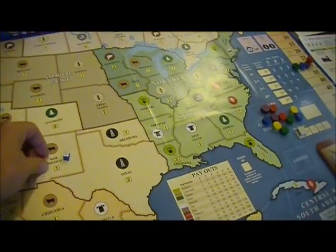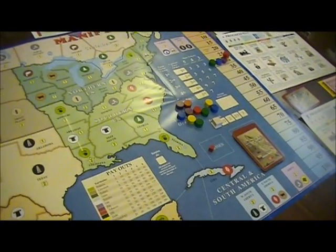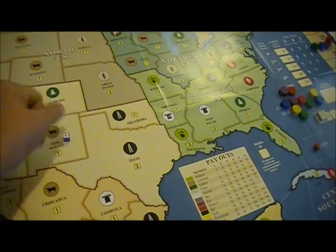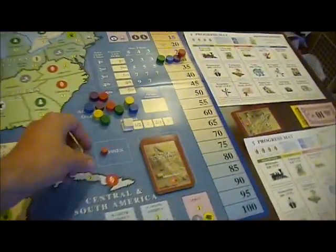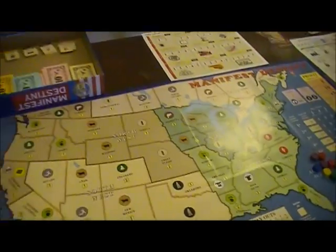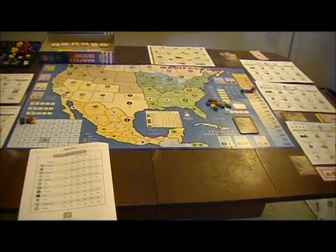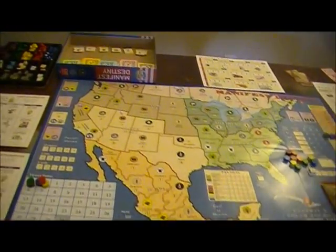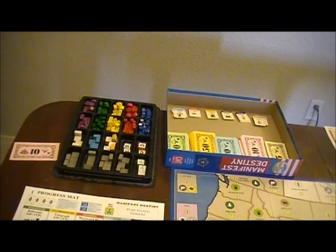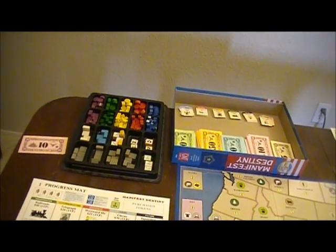Whoever wins gets to keep the territory. The old person goes into the losses box, the new one has a new counter here white side up to indicate they gained something. Sorry for missing so much in the rules. I still have to get back to putting my little stickers on my blocks, but then I should be able to start playing.